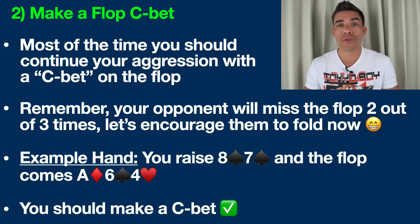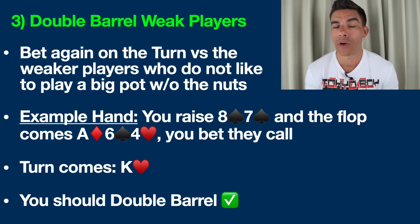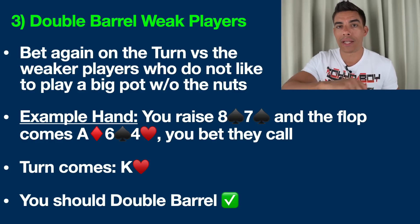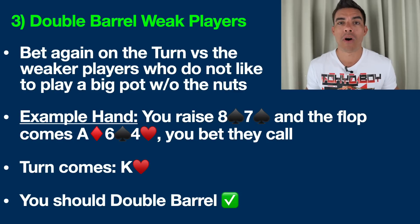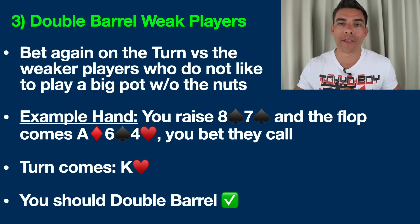A lot of people ask: what if they call you on the flop? What do you do on the turn or river? What you want to do on the turn is double barrel against weaker, risk-averse players you often find in small and mid stakes games. Double barrel means you've raised pre-flop, bet the flop, and now you're betting again on the turn. This is an extremely strong play that draws a line in the sand — it says you're very serious about your hand and it's going to be very expensive for them to continue. A lot of players in today's games are afraid to play a big pot without a really strong hand like the nuts.